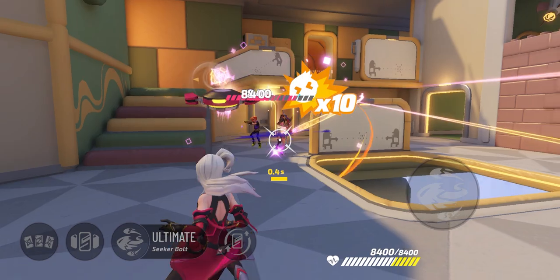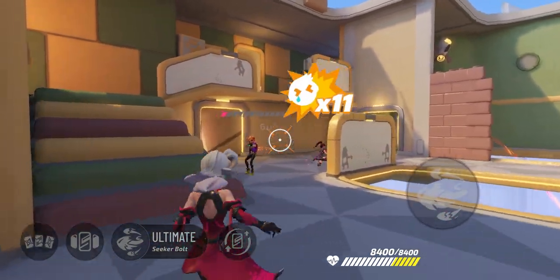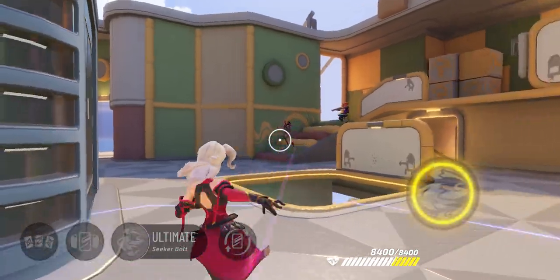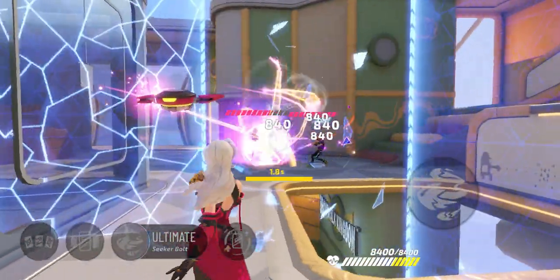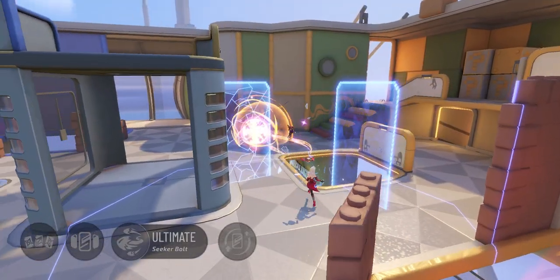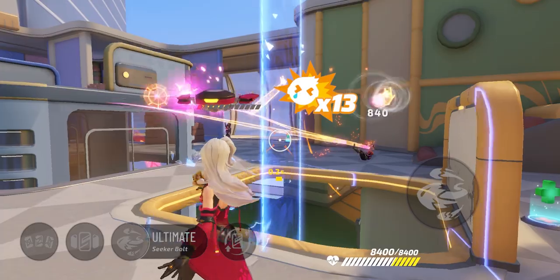Getting closer to the opponents will also provide Ruby a better chance of getting more hits. And when Ruby combines Seeker Bolt with Mystic Shields, there is no way her opponent could escape her indulging presence.